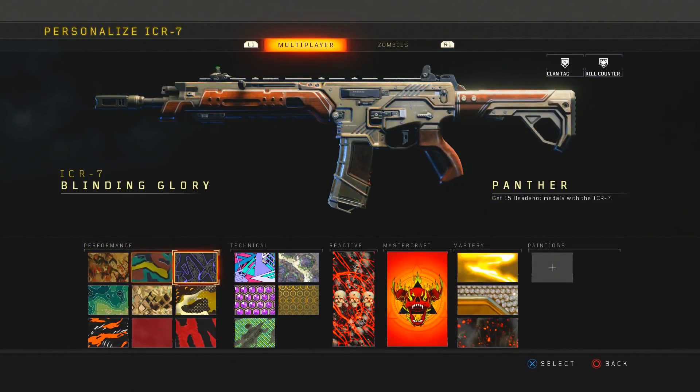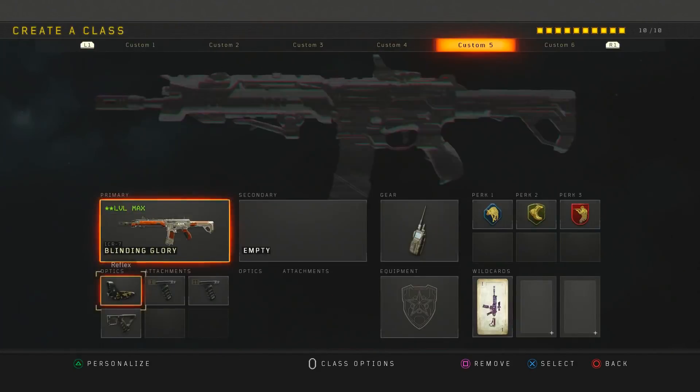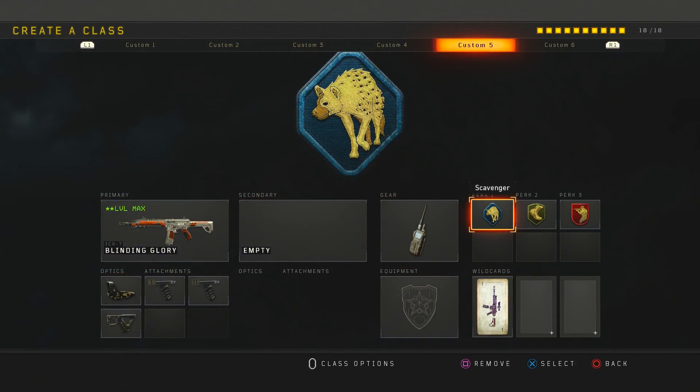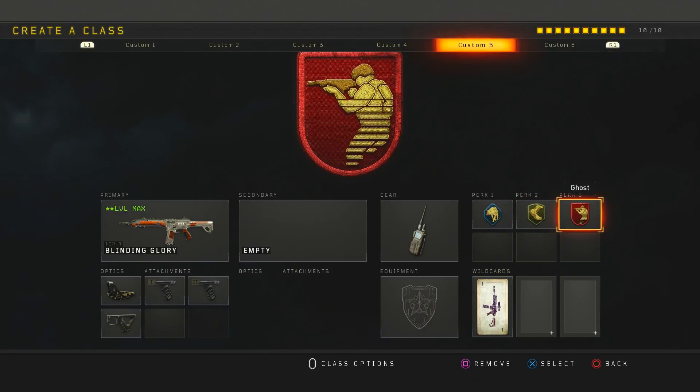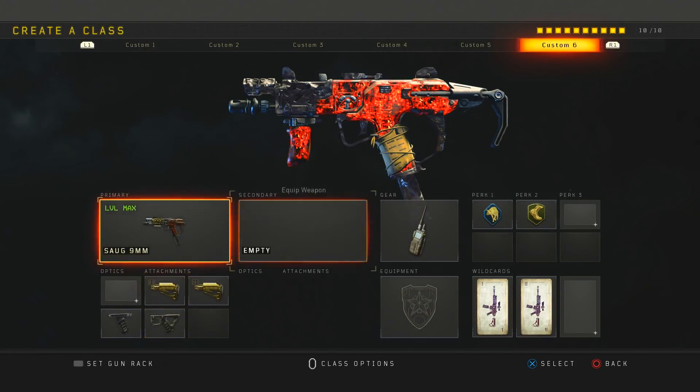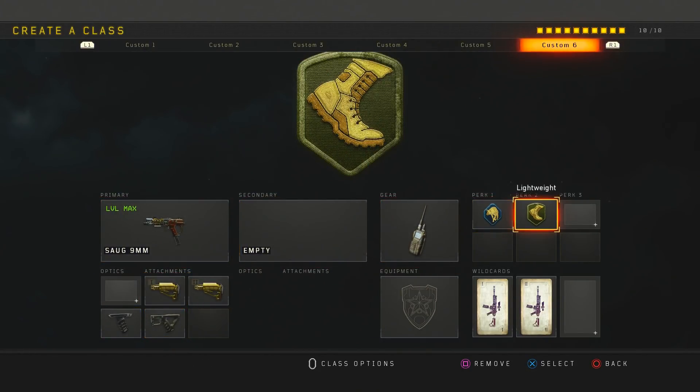Next is the ICR — I don't really use it that much but I like to run red dot, grip 1 and 2, quickdraw, Cosmic Device, scavenger, lightweight, and ghost. Next is my SOG — this is a tryhard class setup for hardpoint or DOM. I like to run double stock, grip, quickdraw, Cosmic Device, scavenger, and lightweight.